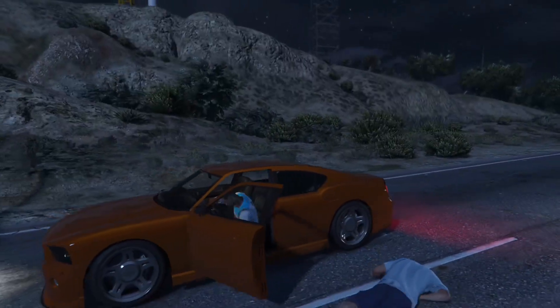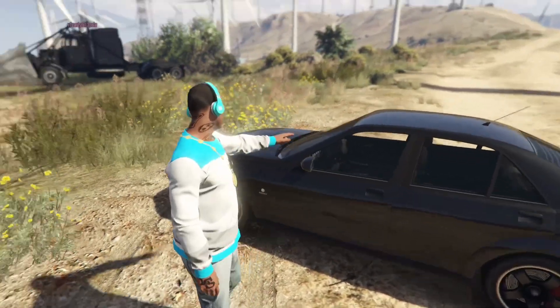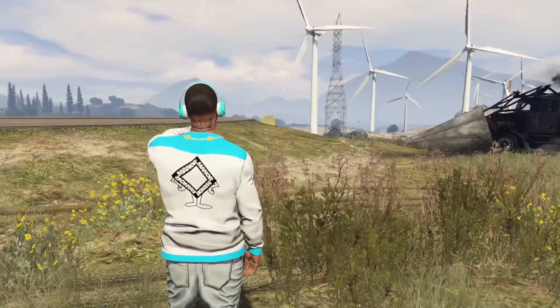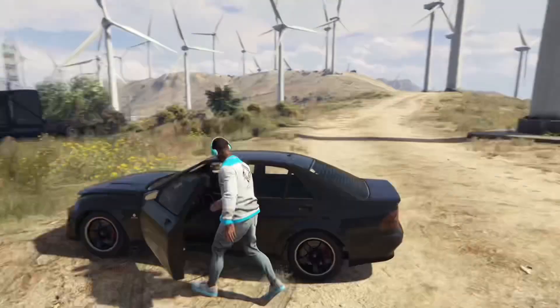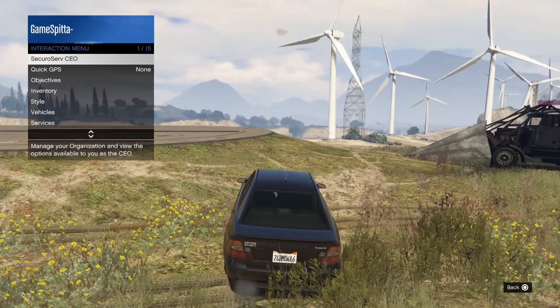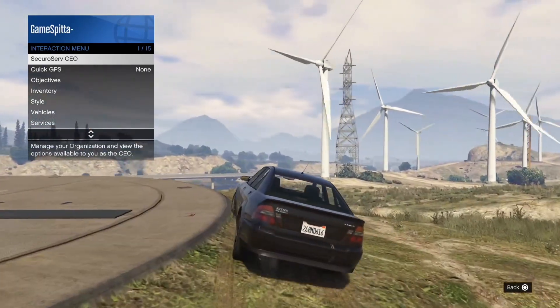You're gonna need an MPC car. What you want to do is get an MPC car and make sure your facility is full with free cars — Elegies or maybe some cheap motorcycles. Your facility has to be full. Hop in your MPC car, pull up to the facility, and pull up your interaction menu. That little yellow light is going to disappear — drive where the yellow light used to be.